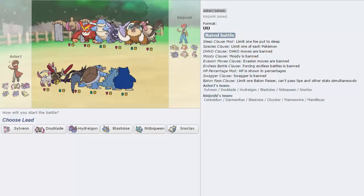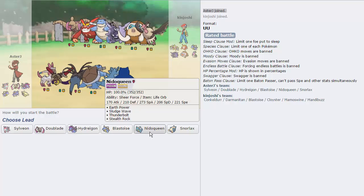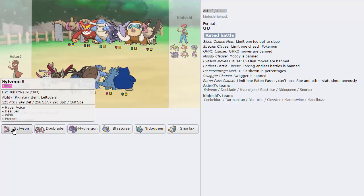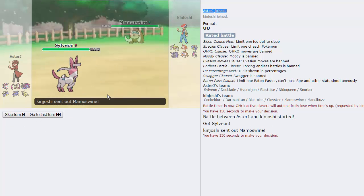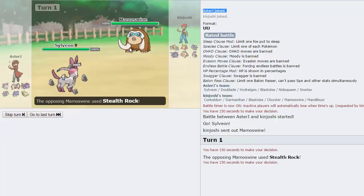Alright guys, we got one. My opponent's rocking an extremely threatening team with Darmanitan and Conkeldurr on the same team — how can you have such a powerful wall-breaking core? As well as a very defensive Pokemon in Mandibuzz. Nidoqueen's Thunderbolt hits it for super effective damage, so that's really nice. What we'll do is lead off with Sylveon, because I'm expecting the Darmanitan lead. He actually leads Mamoswine — that's okay too. We're very physically defensive, so we should be able to take any one hit. I'm just going to go for Hyper Voice as he goes for Stealth Rocks.